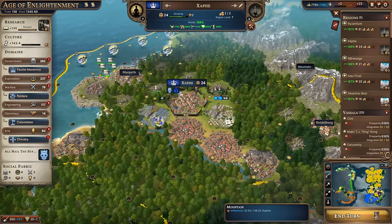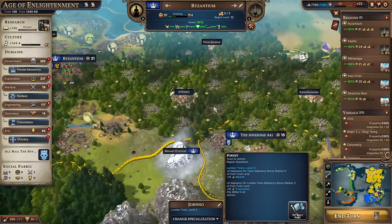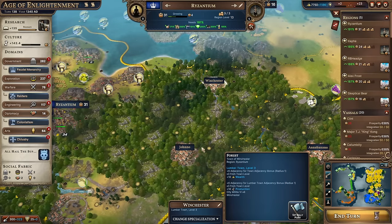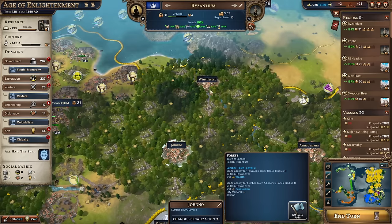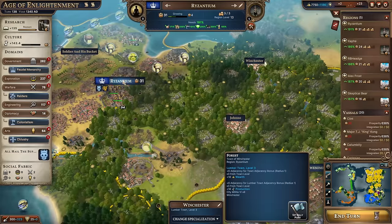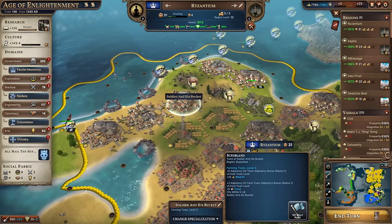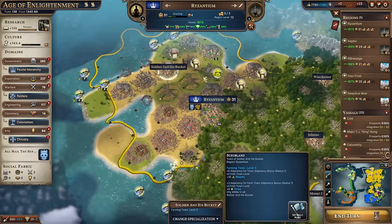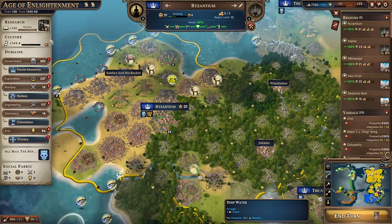Along with specialization comes towns, which can be placed in both regions and vassals, but in regions you have a lot more control over them. In Rhysantium I went for two towns upgraded to level-three lumber towns, each giving 18 production placed in huge woods — that's why Rhysantium has 331 production. Over in Soldier in his Bucket, I've made a farming town utilizing ranches and farms for extra food. Regions are very powerful and very flexible, but there are downsides, namely the culture cost.